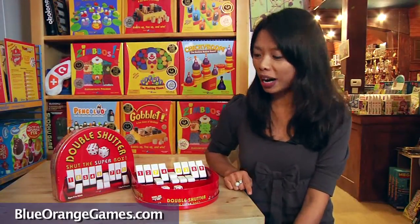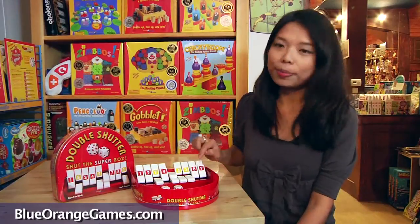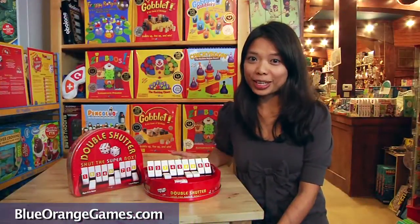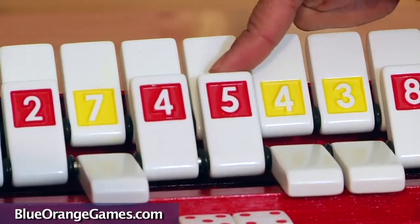As a strategy tip, it is wise to shut as many tiles as you can in the front row because they count double. It is also wise to shut the larger number first. However, keep in mind that the tile on the back row can only be flipped after the tile in front of it is flipped down.